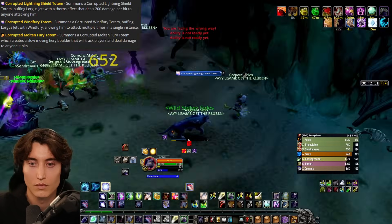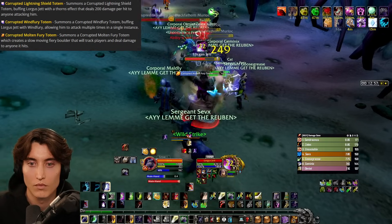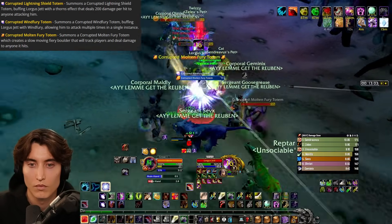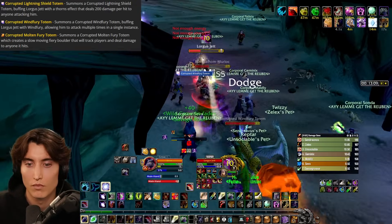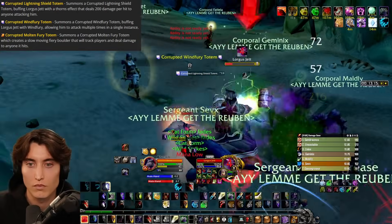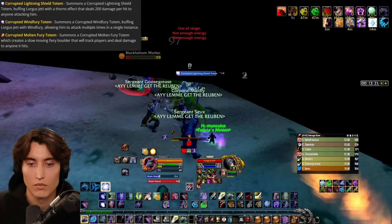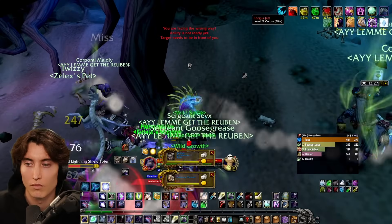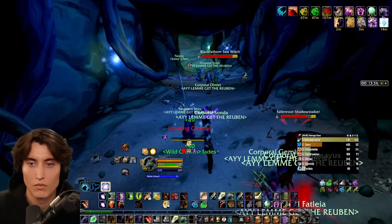There are three totems that Lorgus will drop throughout the fight on a rotation. The Windfury Totem gives him a buff that allows him to attack multiple times and can really chunk whoever is attacking. The Molten Fury Totem will drop a fireball that chases after a random player, so you'll be running as your tank repositions. The only one you really have to worry about killing is the Corrupted Lightning Shield Totem — it's essentially a thorns effect that deals 200 damage per hit to anyone attacking him. If you have Deadly Boss Mods, it'll tell you to stop attacking and kill the totem. Try to get rid of your combo points before this happens, otherwise if you switch targets you're going to lose out on those combo points, which is a big loss.